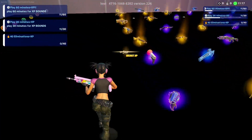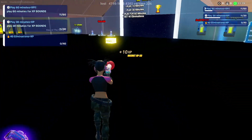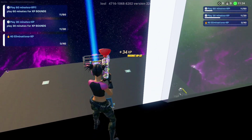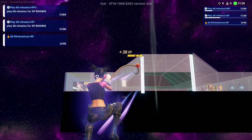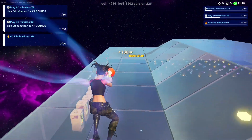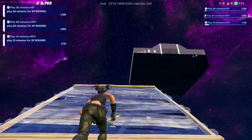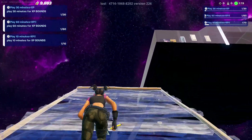For the next one, we're going to need a grappler. We're going to exit the lobby, immediately turn around, and try to grapple onto the roof. Got it — that is not the easiest thing to do. It might take you a few attempts, or you could just build all the way up to the lobby.